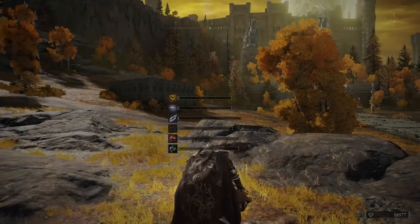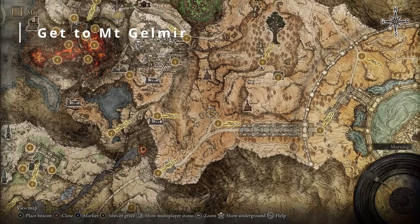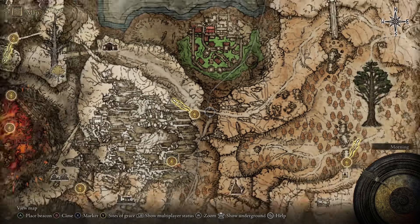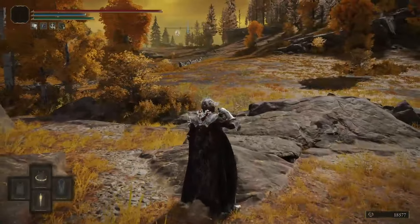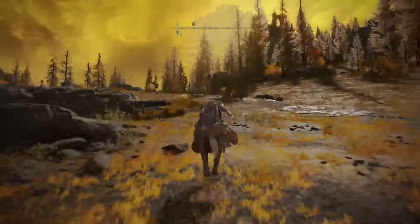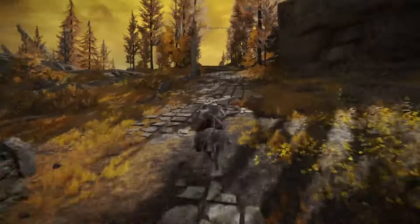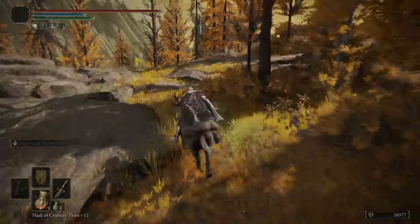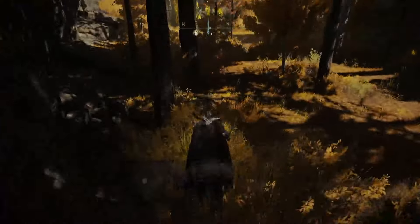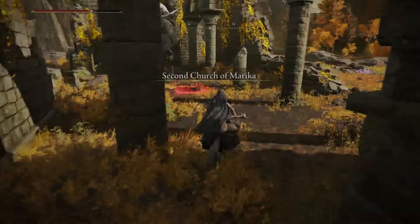We're now at the Atlas Highway Junction and we need to head to Volcano Manor. To do that we need to get to Mount Gelmir — there's a rope bridge we can use which is quite close to this grace, so we just head up the road. There's a golden seed there so make sure to grab that, and there's a map as well. Once you get to the map we head left and there's going to be a church with another sacred tear — just come into this church and grab it if you don't have it already.